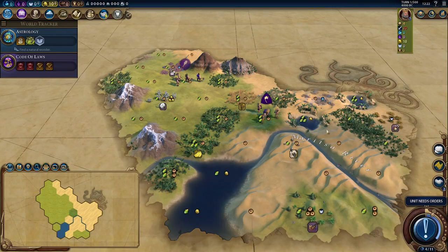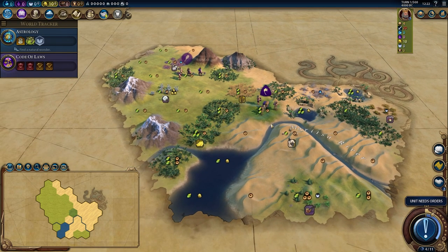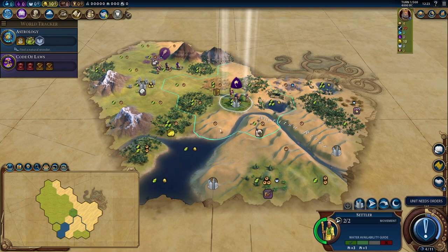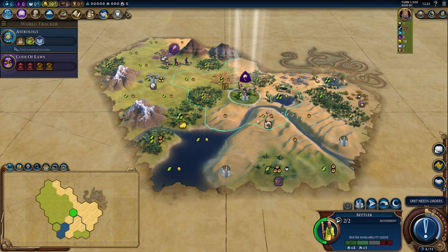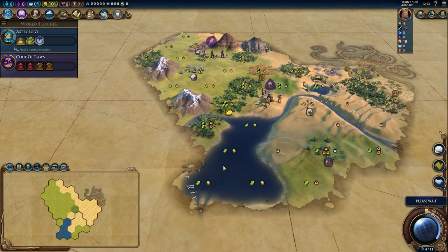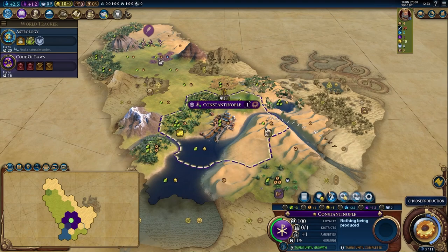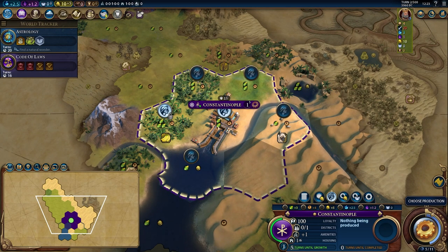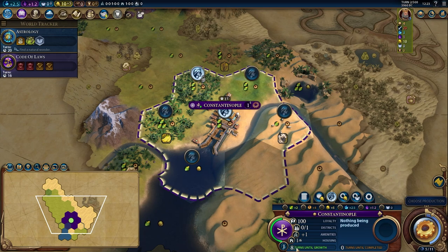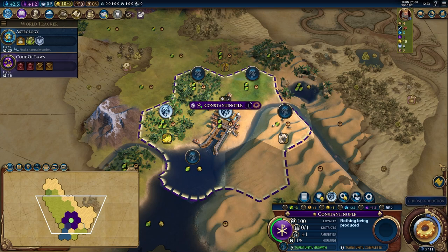We are naturally going to be going for Astrology first. We'll try to get a scout and a settler out before we get our holy site but that'll be all we'll manage in the early game. I think moving to the desert hill is right but the question is where is my holy site going? Moving down one gets us closer to the tobacco and that will probably be one of the first tiles the city claims. I think tile quality if we move down one is really really high so that's the move even if we are on this weirdly micro-shaped lake. We'll lock in the bananas because the difference between working a two food one production tile and a three food one production tile is actually three turns of growth.